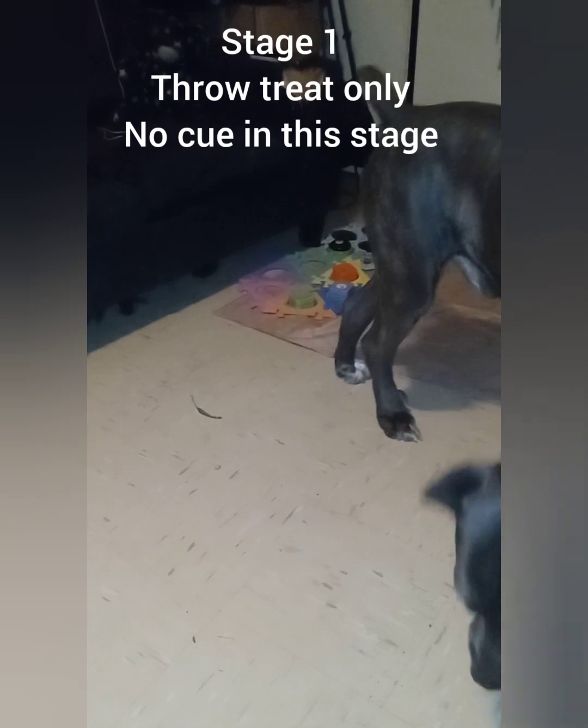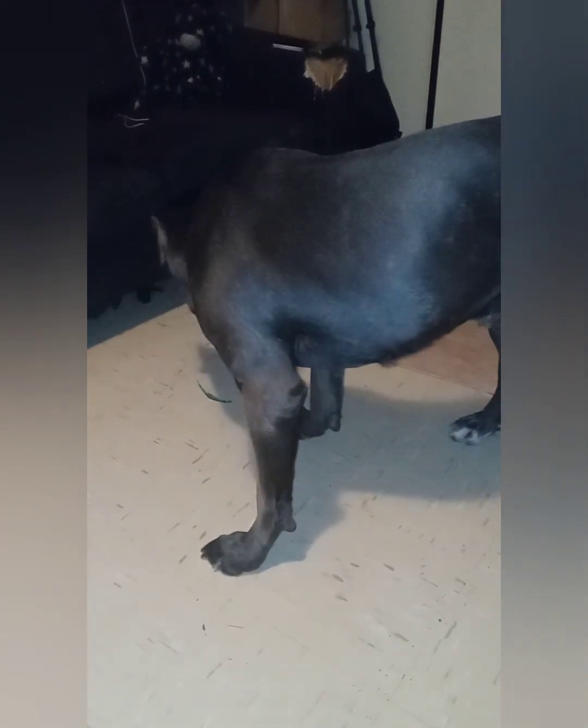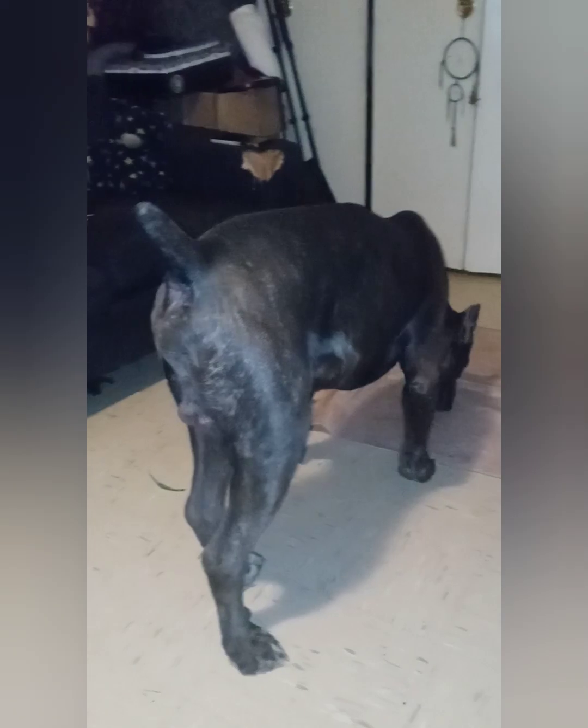The first thing you need to do is throw the treats on the floor and allow the dog to follow the track. Right now I'm just working on him following the track of the treat successfully. Once I see he's being successful, then I add the cue.